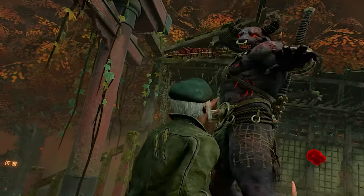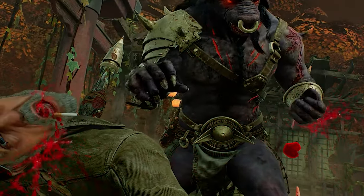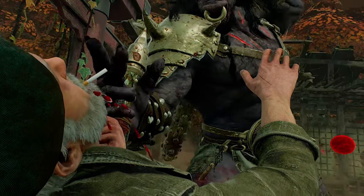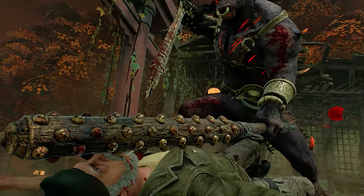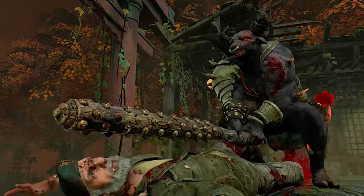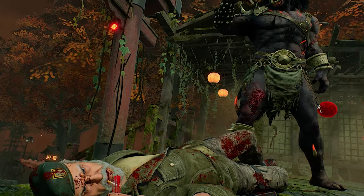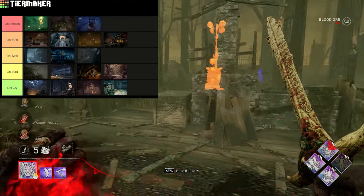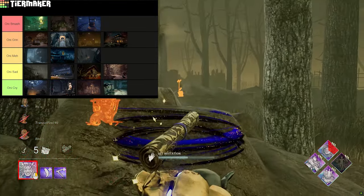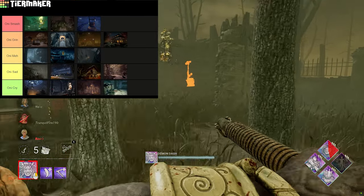Next I'll be going over the maps. Just before that, if anyone has a killer chapter they'd like me to buy them, leave a comment of which one you want in the comment section — I'm going to put everyone into a virtual hat and pull out a name at random and buy them a chapter. I thought I'd put this midway through the video when people might have lost interest, so if you've stuck around you might be rewarded. I'd recommend Nemesis if you're going to learn Oni and haven't got him already, because Lethal Pursuer is god tier. On to the maps — I feel it'd be easier to go through the realms because each map with the Oni is kind of transferable.